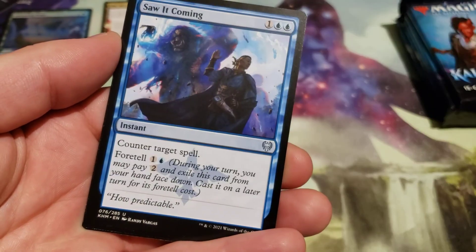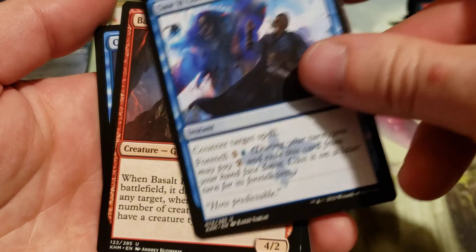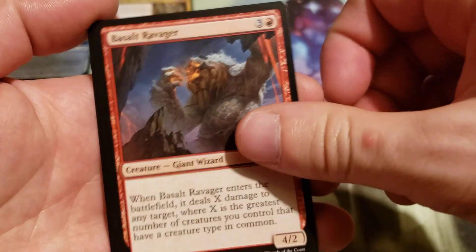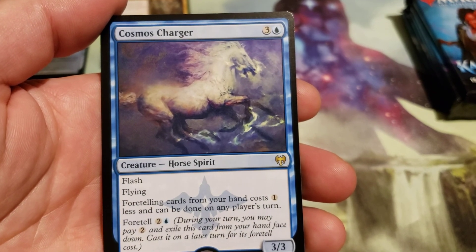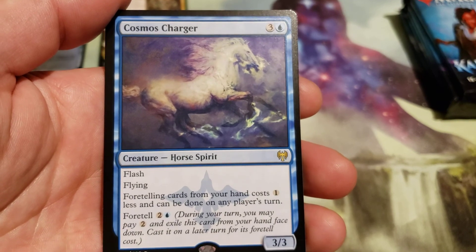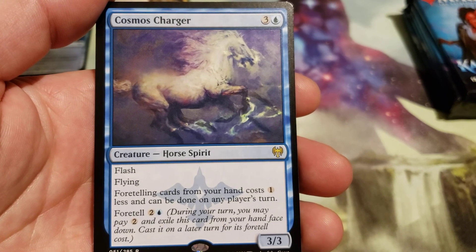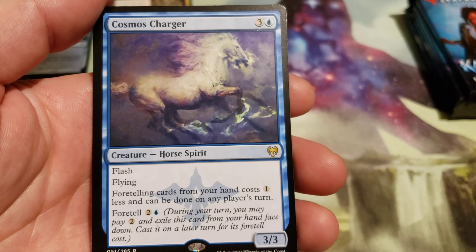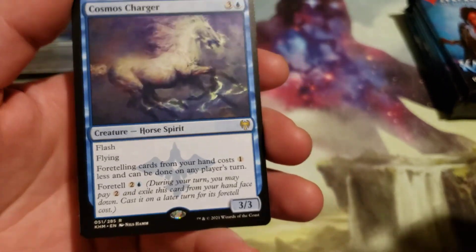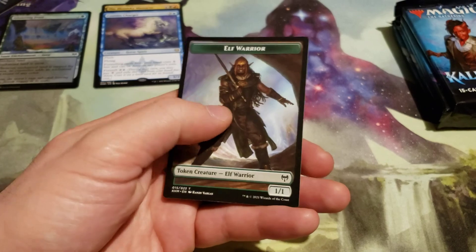We got a Divine Gambit, Saw It Coming, Basalt Ravager, and a Cosmos Charger — cost 4 generic and a blue. Flash, flying. Foretelling cards from your hand cost 1 less and can be done on any player's turn. Foretell for 3 — 2 generic and a blue. Snow land and an elf warrior token.